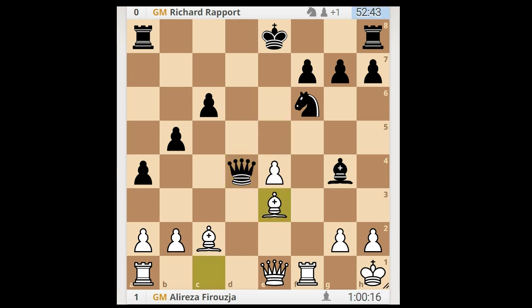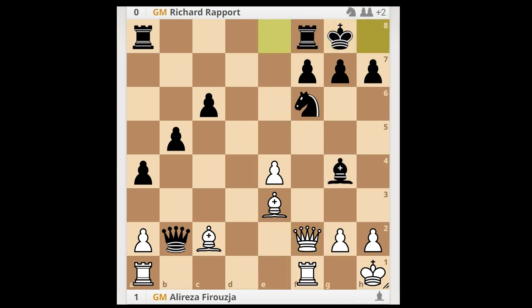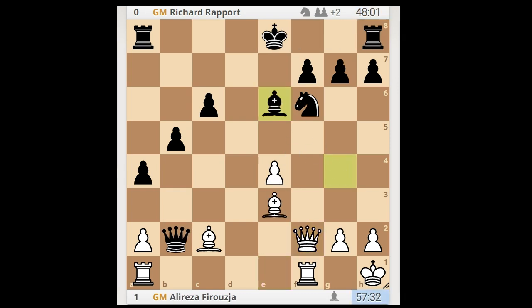Bishop to e3, sacrificing the second pawn, and of course the offer was accepted - queen takes on b2. Queen to f2, bishop to e6. Let's take it back - how about castling? Is that a good move? Then bishop to d4, and if the queen moves to a safe spot, what happens then? Back to our game.